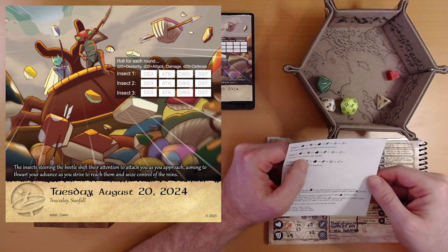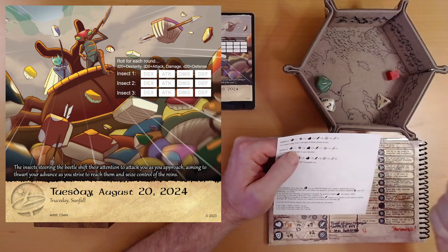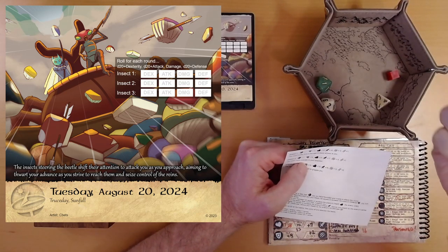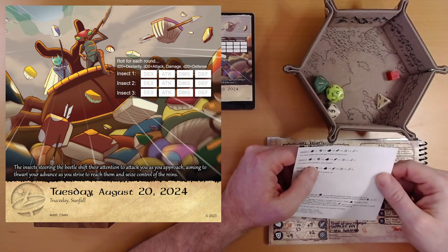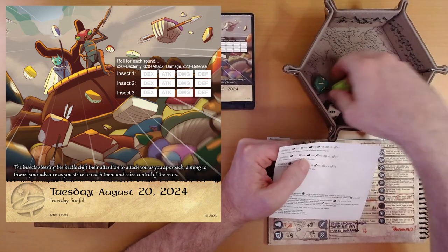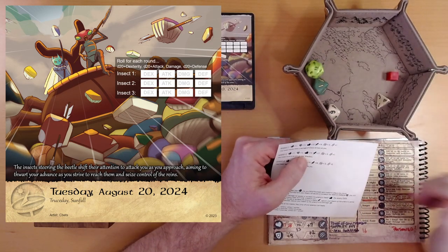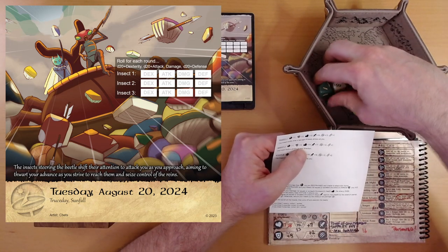Enemy 2. The insect hurls a javelin in your direction. Our dexterity roll to not be restrained — we want a 12 or better. That's 11 plus 2 dexterity is 13, so we are not restrained. Now we want to beat its defense of 12. We get a 19 — we easily hit. Now damage: hoping for a better roll than 3.